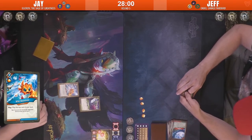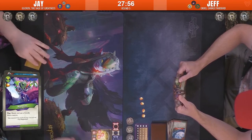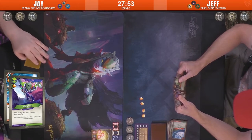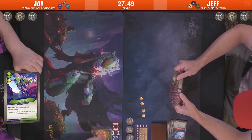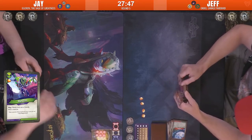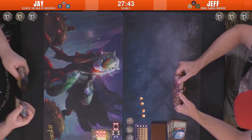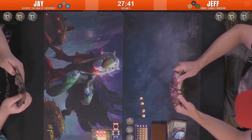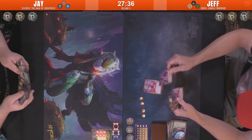Mars first — gains an Amber. Jay is at six Amber, one was just hiding in the corner. Jeff is sitting at four. Now unfortunately, if he went up by one more Amber, that Drumble could actually be of use, but it's not going to be of any use right now.